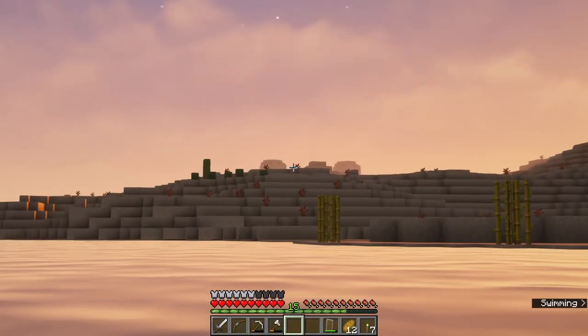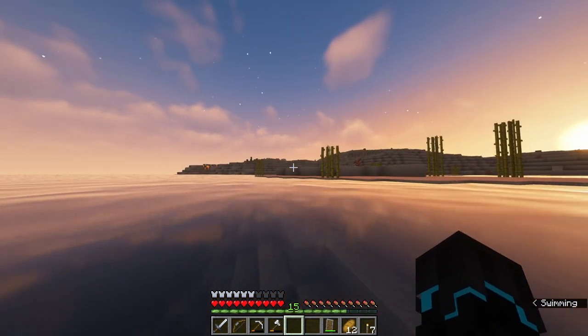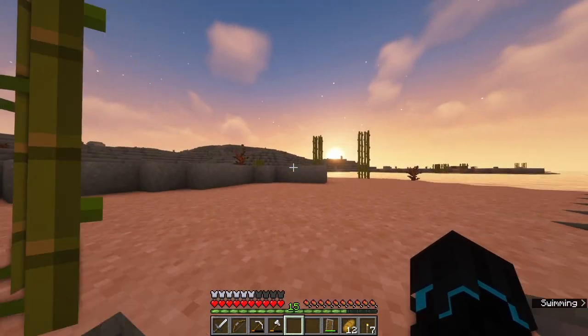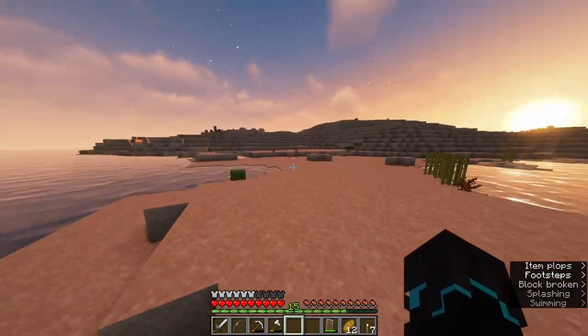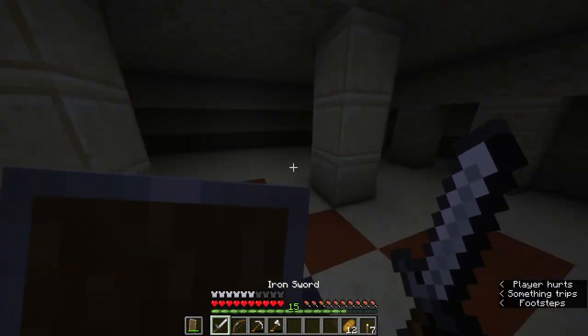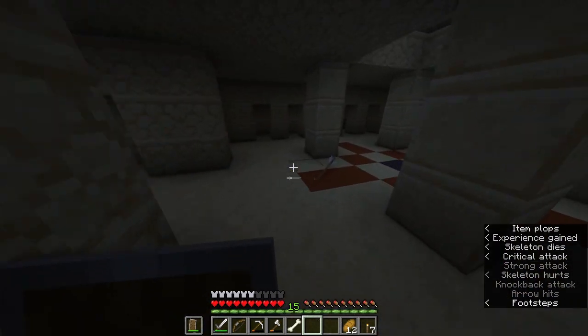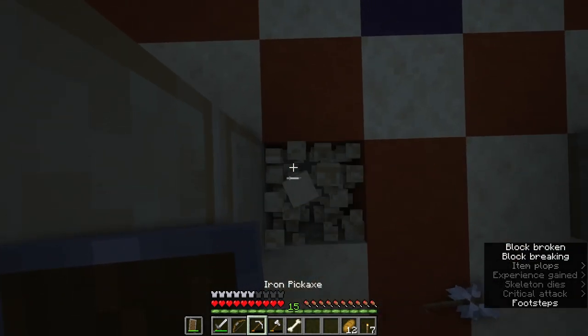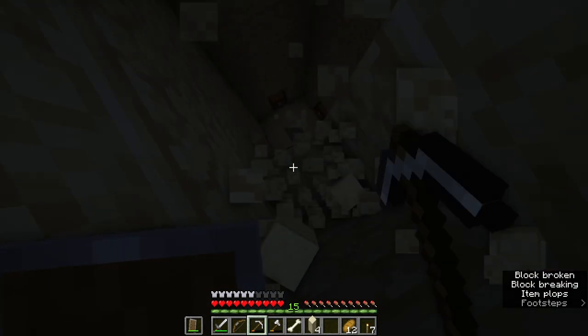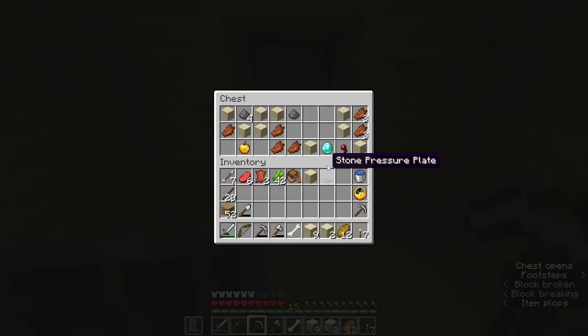I just saw the tip of a desert pyramid. Hopefully maybe there's a village nearby. Even if not, it will be cover for the night. I do hear skeletons - shield out, check for creepers. We're covered. I have in fact not looted this. Let's take a look.